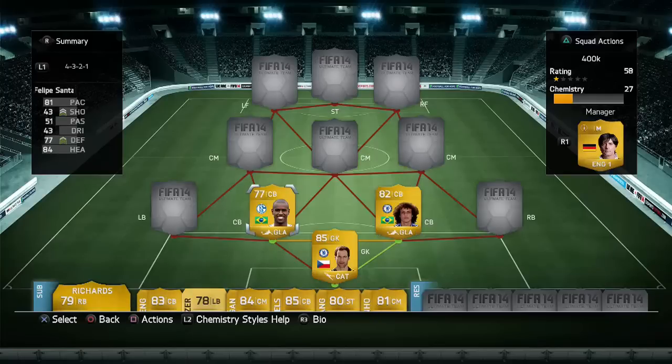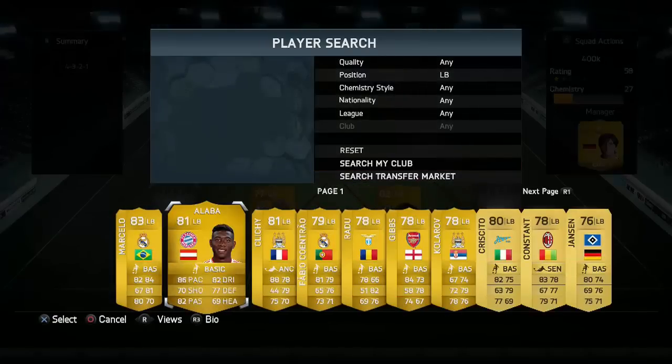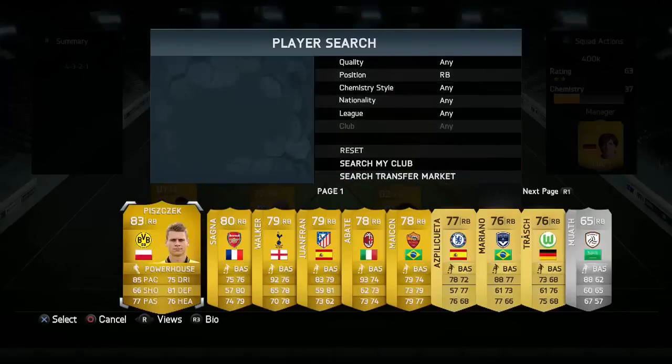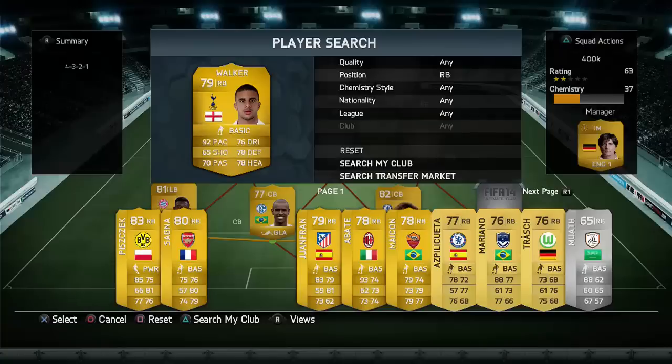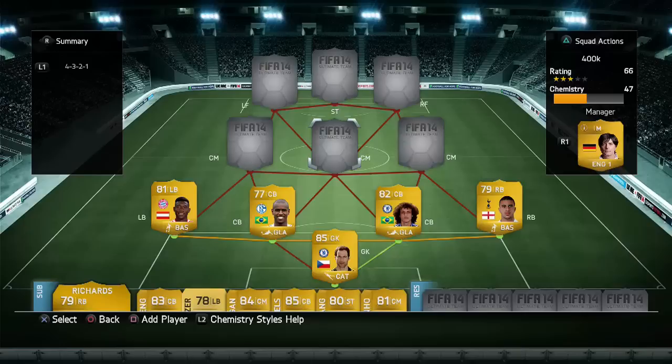The left back is Alaba, who obviously gets that link with Santana. Very strong left back, very good going forward and defensively. The right back is Walker — probably one of the worst players in this team, even though he's still very good. Defensively he's not the greatest, but he's very good getting forward so I do like him a lot.